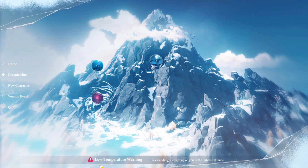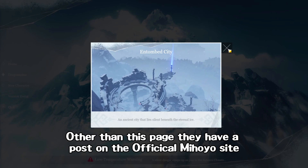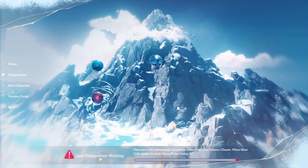They also updated the 1.2 preview page, which you can go in and have a look at. It shows some of the special things about Dragonspine — new points of interest, and it confirms there should be a Nemo statue, which still counts as one of the Statues of the Seven for Nemo. Also, the low temperature mechanic: when you enter the area, a meter will slowly build up, and when it's full, your HP will slowly decrease.